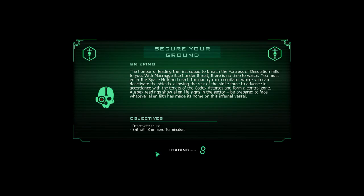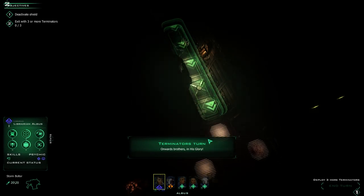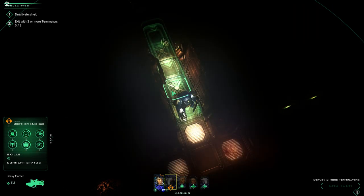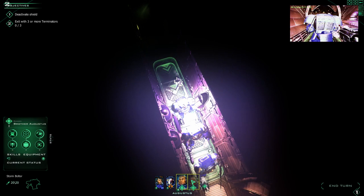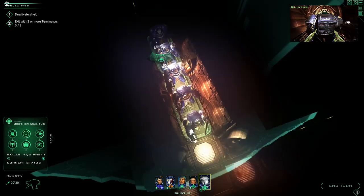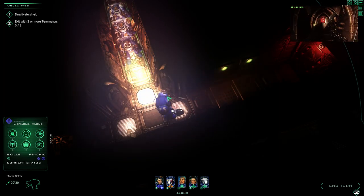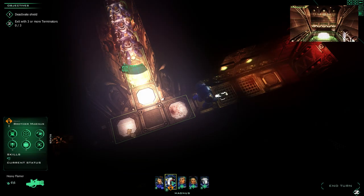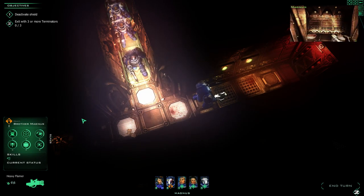Fortress of Desolation — a lot of things in this universe have very grim names. You'd never find something like The Enterprise; it would always be Fortress of Desolation, Sin of Damnation, or Corrupter of Charon. It looks like the same map. To deployment — let's get the flamer, three gunners. These guys have to move three and these guys have to move four, so I should have one of the four-move guys here and the other in the back. Let's keep moving forward.